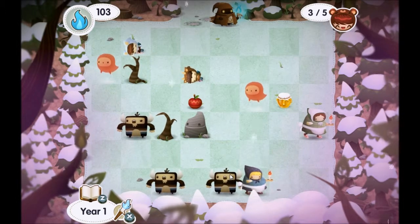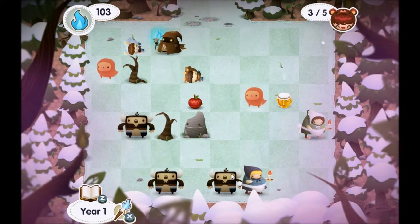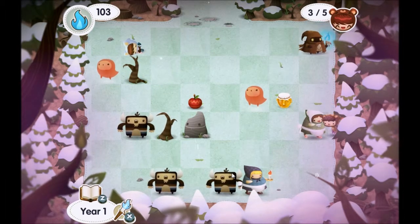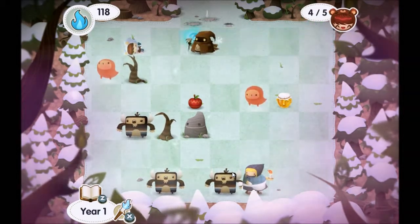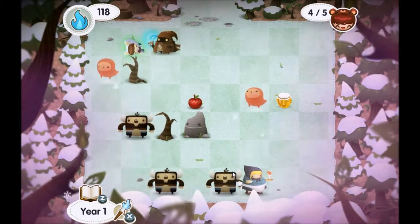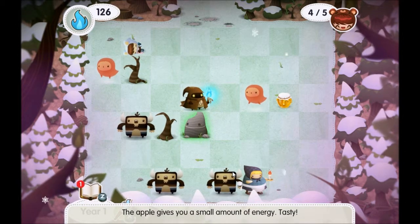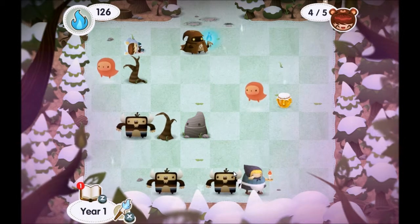We have a couple of bears here — and one more bear. One more kid to take care of. It looks like it's going to be tough to get that to her. An apple gives you a small amount of energy — tasty. I don't think I've run into one of those before.